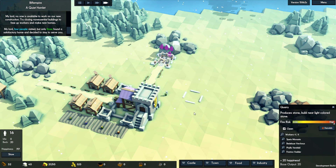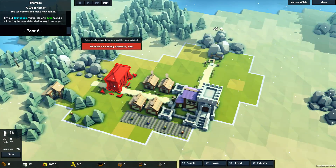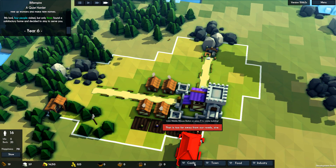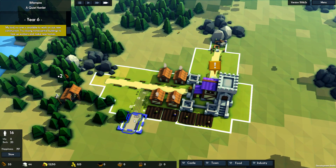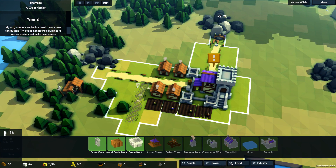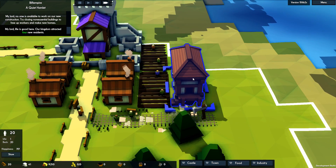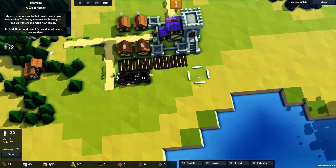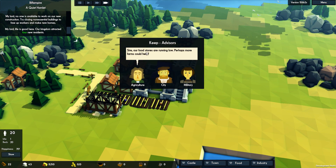I'd like to put in somewhere to store our food — a small granary. We're at 20 food, just so they don't have to walk too far. Let's grab our road, that's going to come down there, and we're going to put the granary down here. We can put some more around here as well if we want to.